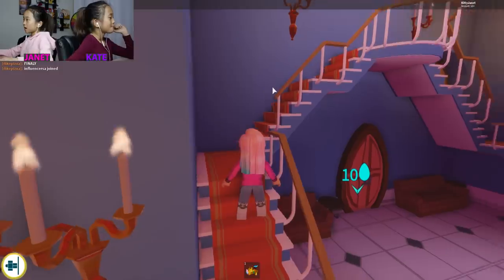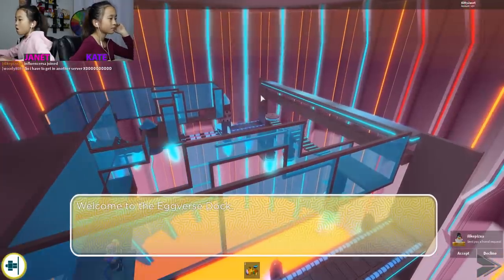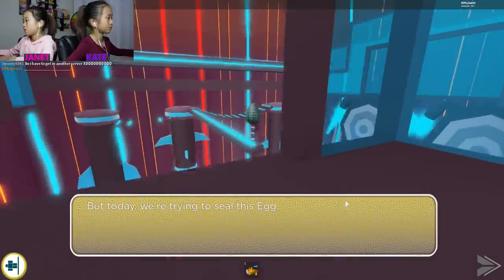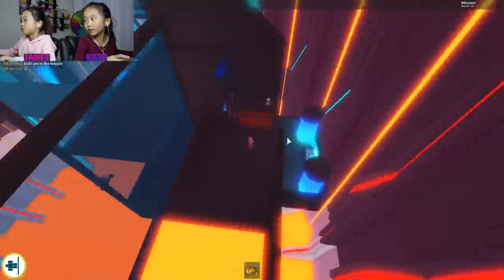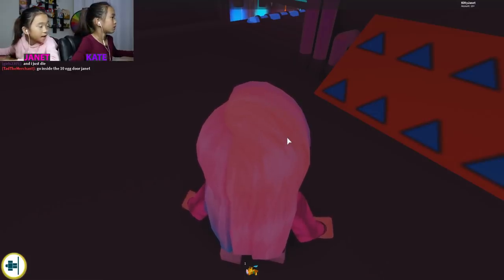There's more portals here — if you have 10 eggs you can come in here. Welcome to the egg burst dock. Normally we see flights to different egg burst realms, but today we're going to be trying to steal this egg. Janet, you passed it — come back. Touch that gray arrow. Did it go inside the 10 door? We're going to end it here for today — we got 10 eggs. At least Janet did. We got our goal.